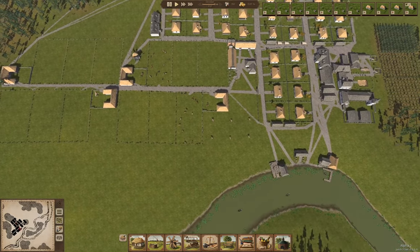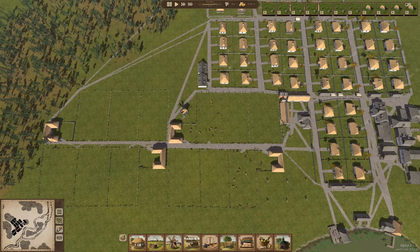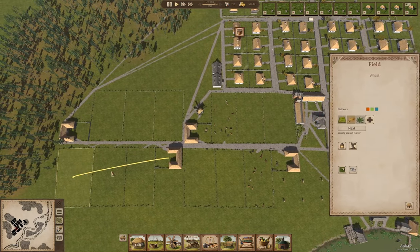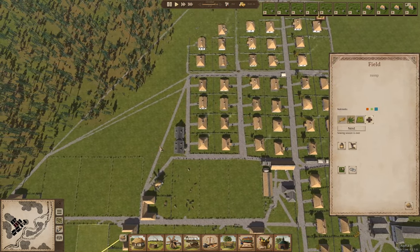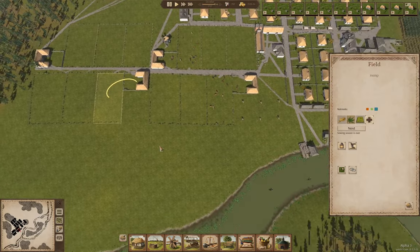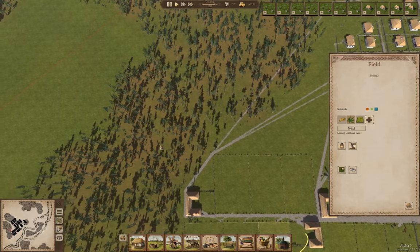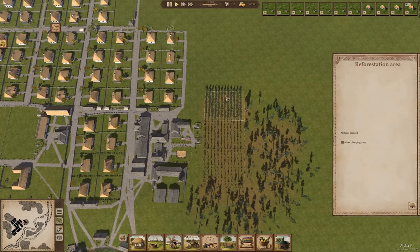So where we left off, we had just queued up a bunch of wells and we had some houses queued up. We have these farms operating, and I'm going to need to probably build some more farms — I'm pretty sure that's what I said last time anyway.